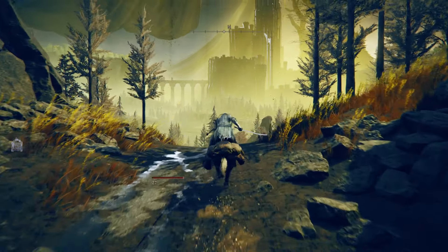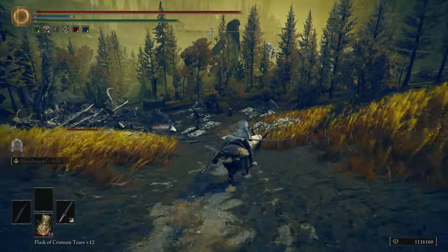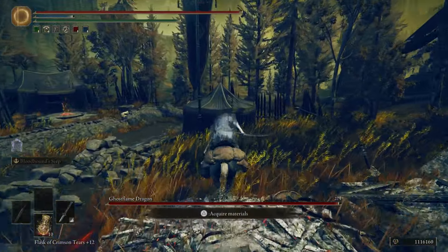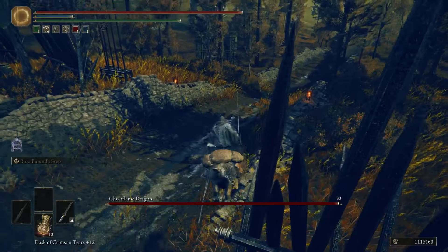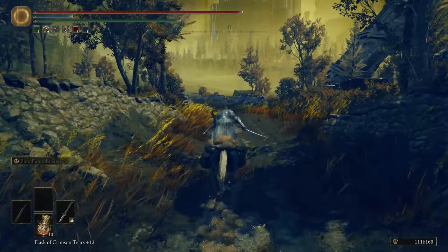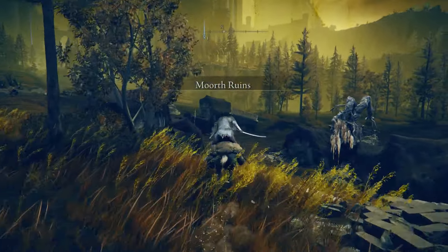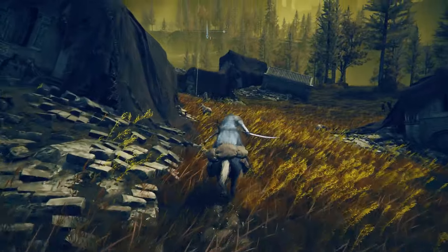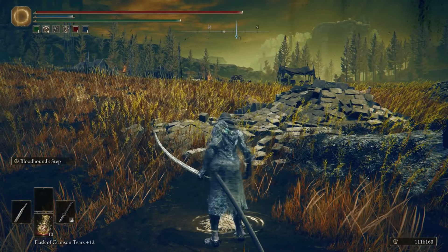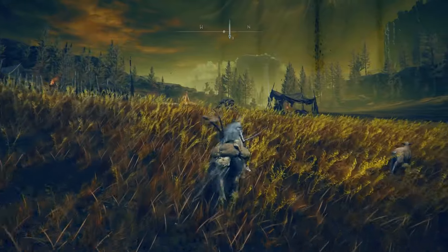Coming out here, there is going to be a ghost flame dragon. There is a map that we can get as well, so I'm going to hit that up and then get to the site of grace that you would be at if you fought Rellana. Do know that you can't enter the boss door from the back — you have to actually go through the castle if you want to fight her. Once you get to that site of grace, you can see the boss door but you can't interact with it. Just know that this is not a way to skip towards the boss — it's just straight up skipping the boss.